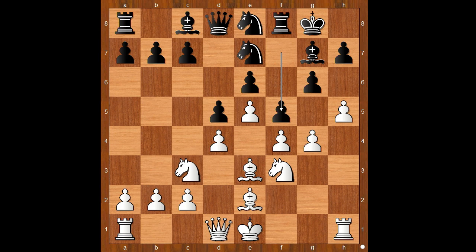Black to move. f5 - this looks like an attempt to fight fire with fire. h takes on g6, Ng6 - white to move. Perhaps g takes on f5 was expected, but there was a little surprise: Bd3 was played, tempting black to take on g4.